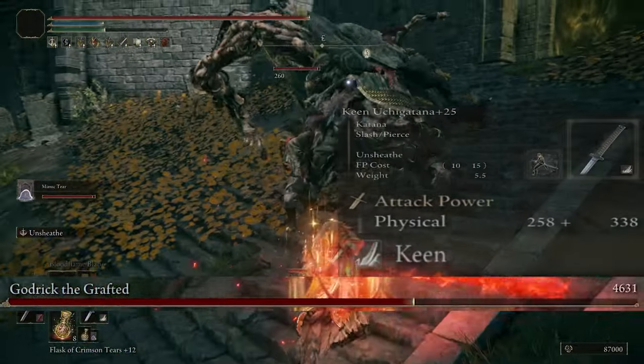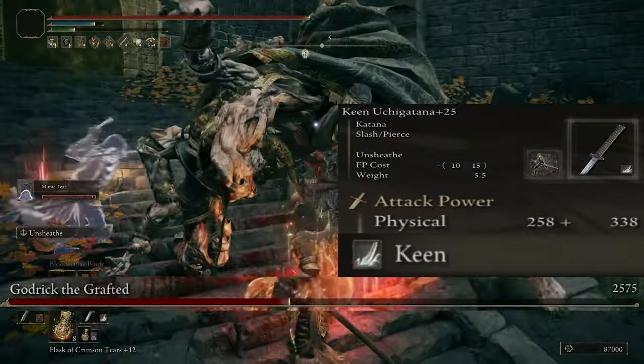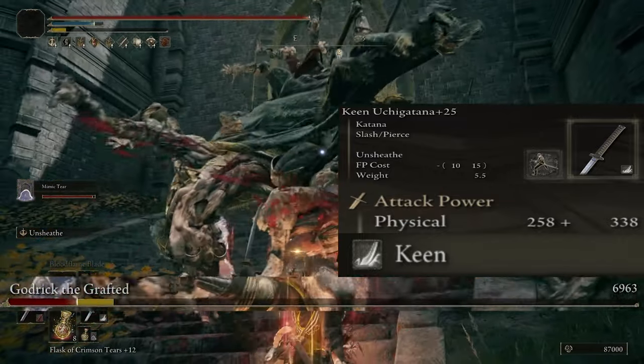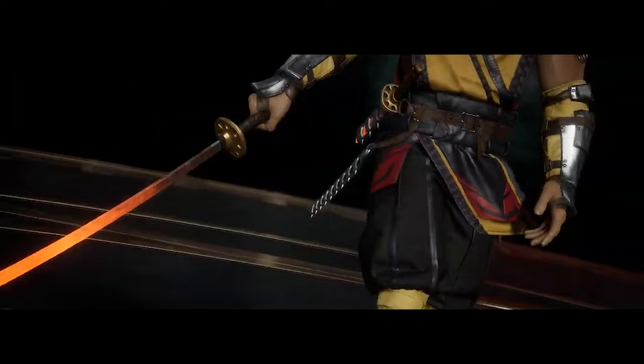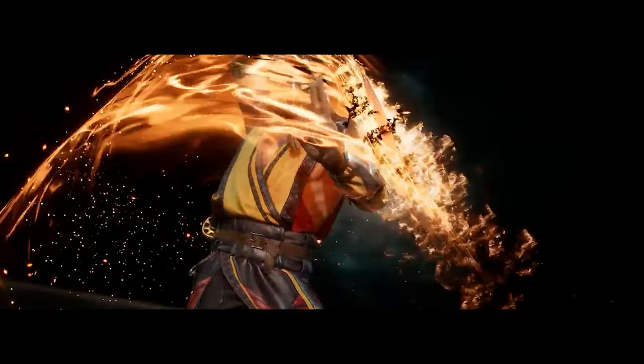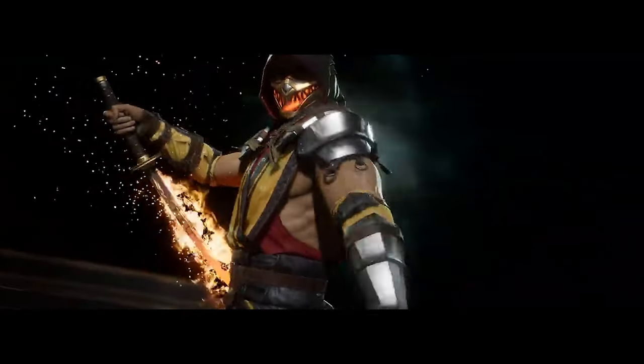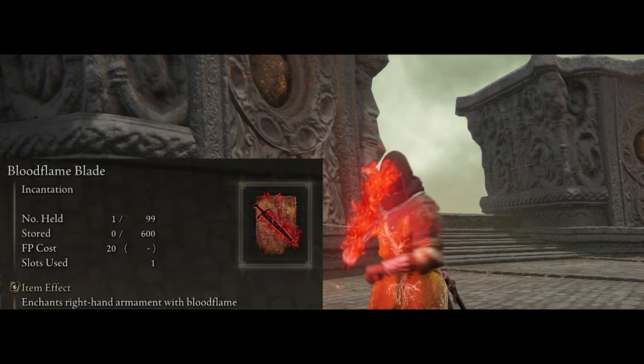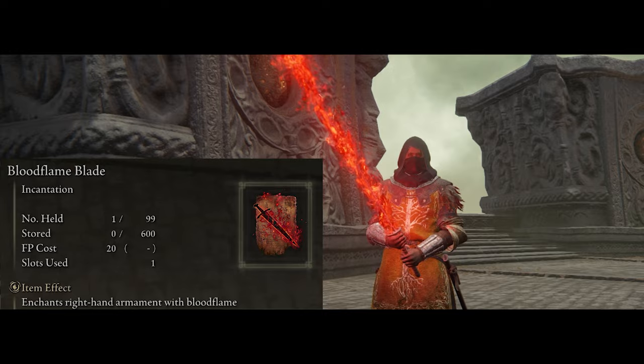We're also going to use the Keen version for the most damage possible, and it allows us to place an effect on the weapon to really match that fiery look that Scorpion has. For that we can use the spell Blood Flame — it adds extra fire damage to our weapon, and a bleed build up as well.